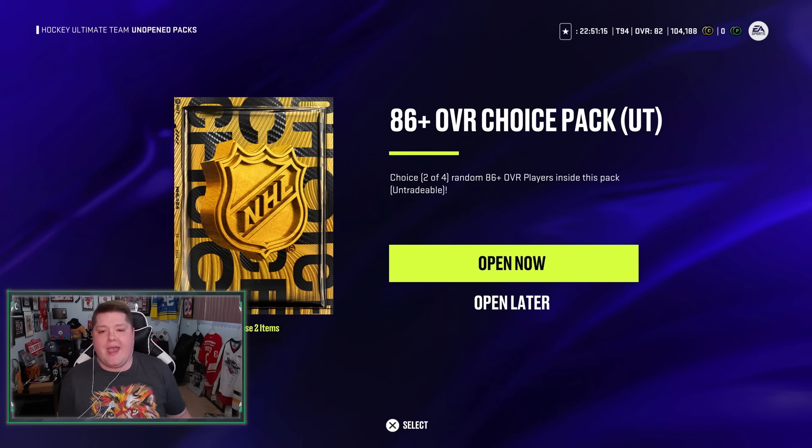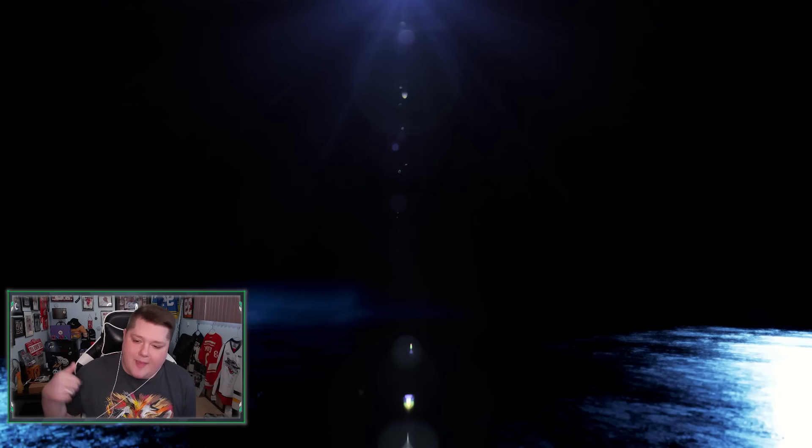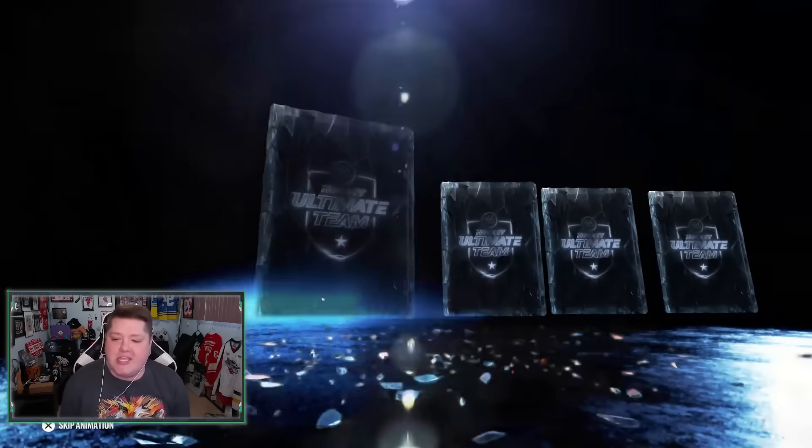Here we go - 86 overall choice pack. They're all going to be purple no matter what. Let me scroll one by one to see what we're getting. EA, hook me up with Patrick Kane. Just don't give me all base cards - just give me something cool. This is my main account and I would love to get something for the team.